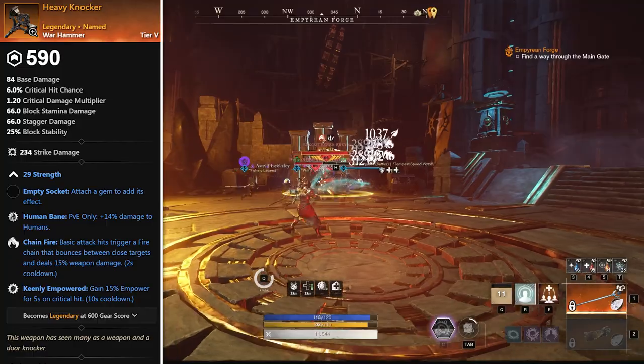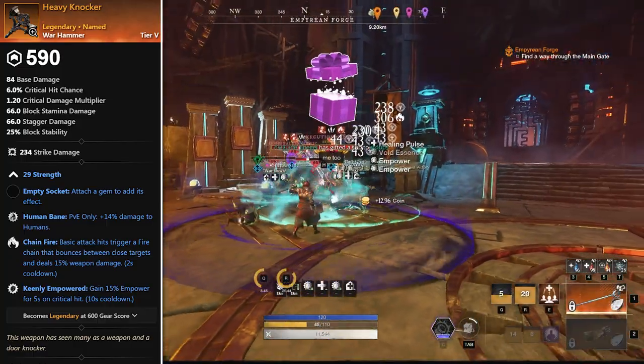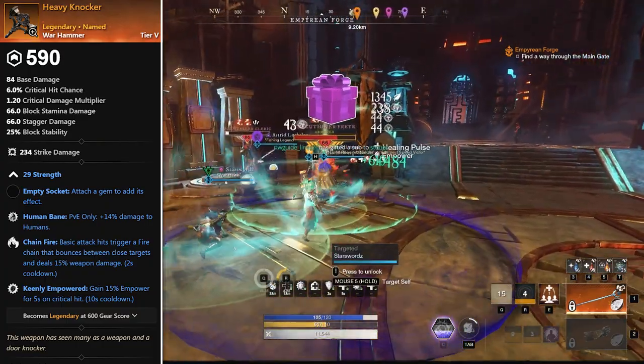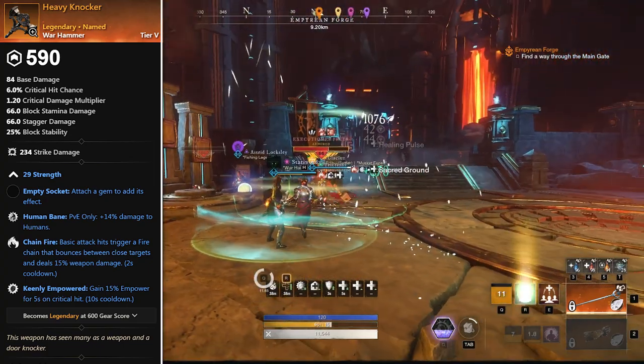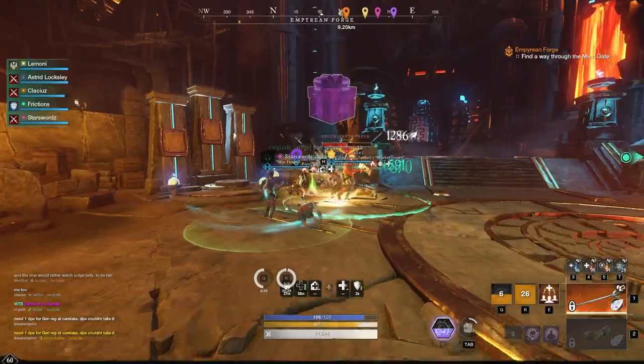Next up we have Heavy Knocker — this is for if you choose to use your hammer in PVE content. It has human bane, chain fire, and keenly empowered. Again, not ultra BIS, but still a very good three-perk option if you're planning to use a hammer in any human content. Just keep your eyes peeled for this one if you're choosing to use that hammer setup.